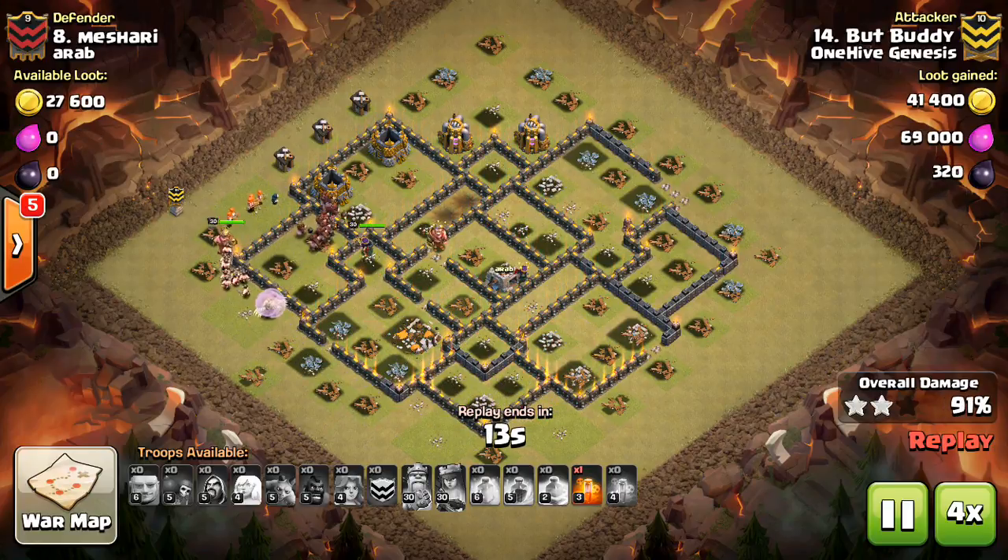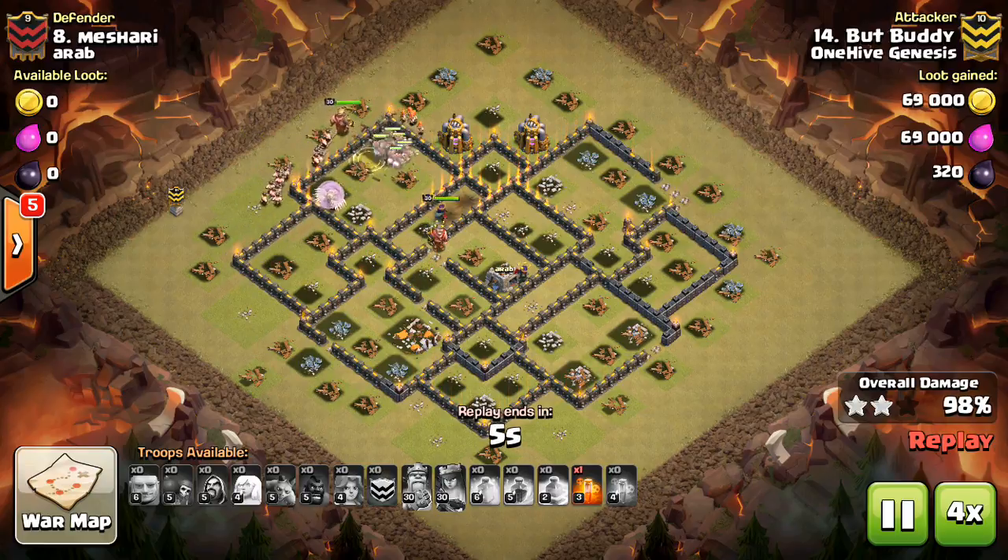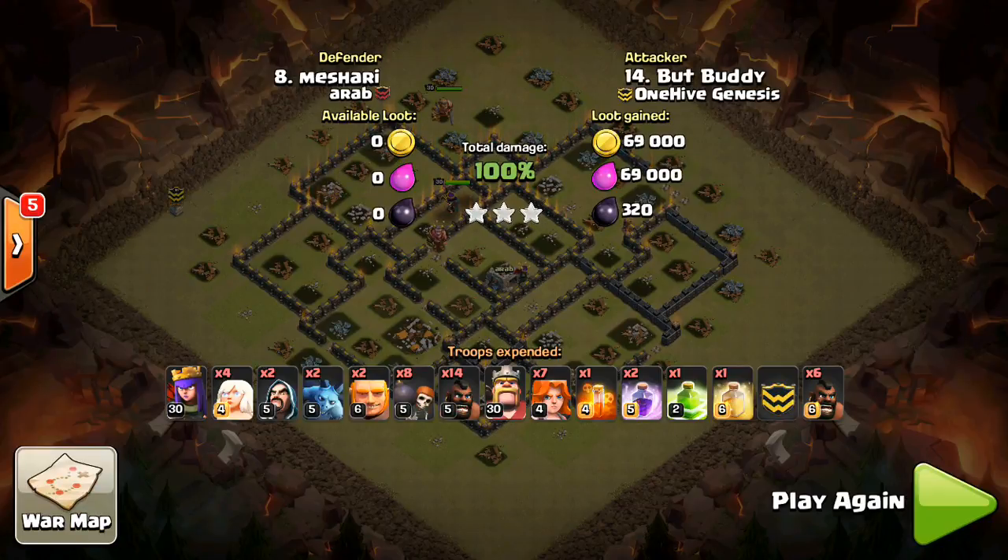Remember that Wizards can't shoot over walls, but Balloons and Hogs can go over walls pretty easily. This makes them very valuable for cleanup, so save one or two during your attack and you might find that you'll run out of time less.